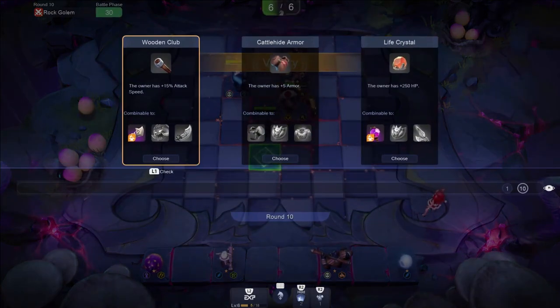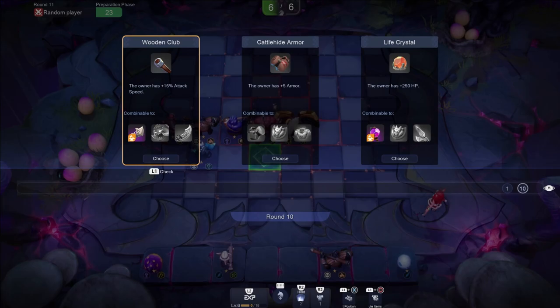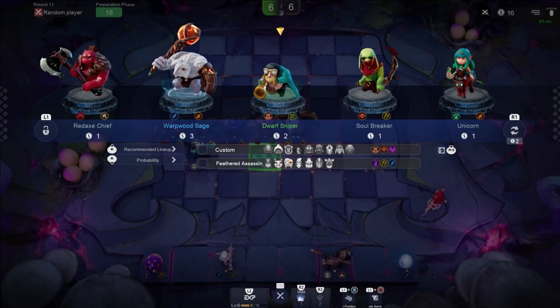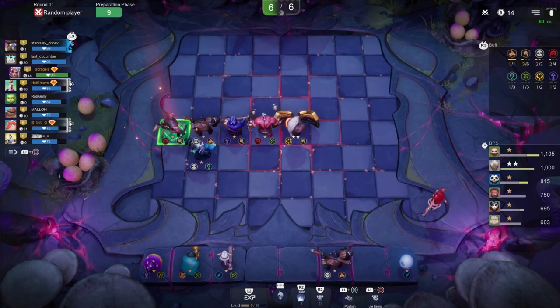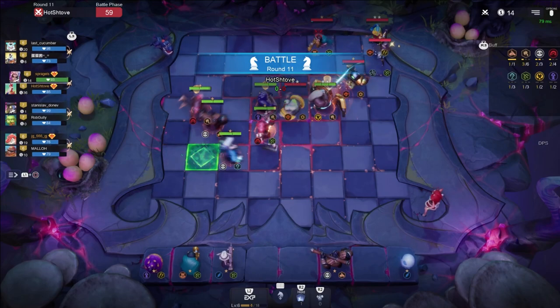Wooden club — I like wooden club with rune hammer, I think that's a good item. I could do Cattlehide for armor, but let's take this wooden club and combine it. I'll put it on our Swordman. I should star these units up soon if I can. If we get a win streak I can lean into it a bit, but I kind of think we're hanging out in the middle for a little while here.